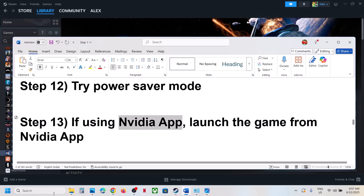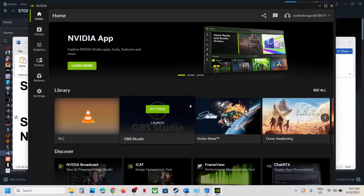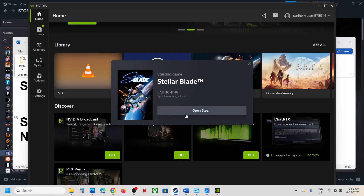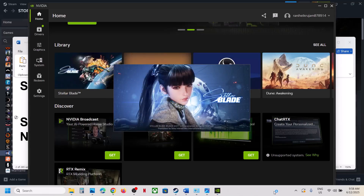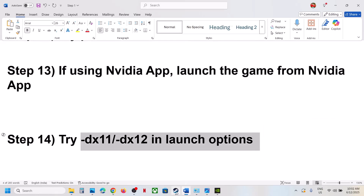If you're using the NVIDIA app, try launching the game directly from it. Open the NVIDIA app, go to Home, find the game, and click Play. The game should launch from there.